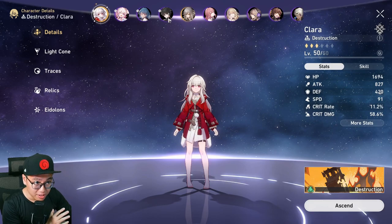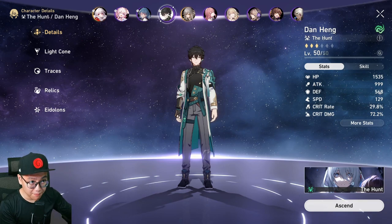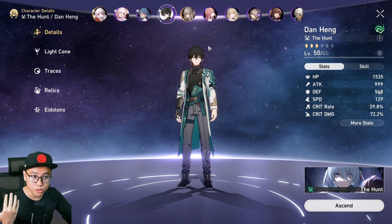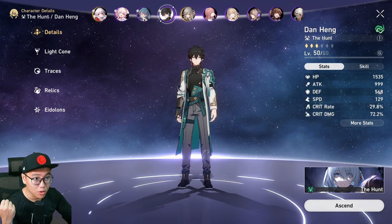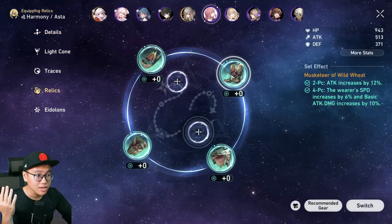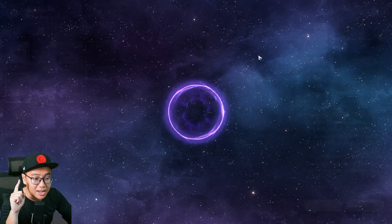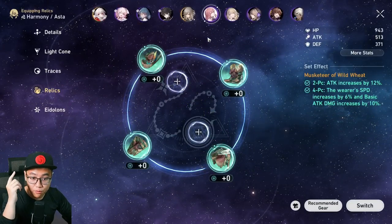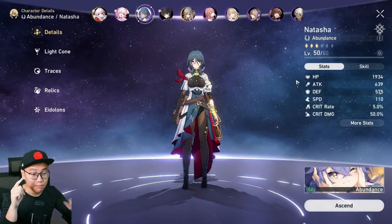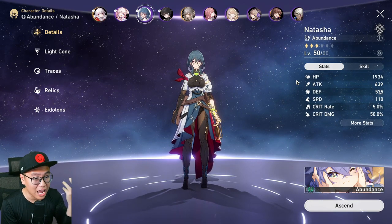So when you build your characters in the future, make sure your damage dealer moves last in the team so they achieve all the perfect buff and debuff conditions for the biggest damage possible. I also highly recommend giving your support characters, like Natasha or Asta, higher speed. Look for the speed stat on boots — very important. If they move more often, they generate more skill points with their basic attacks, giving more skill points to Dan Heng who uses them every single turn.